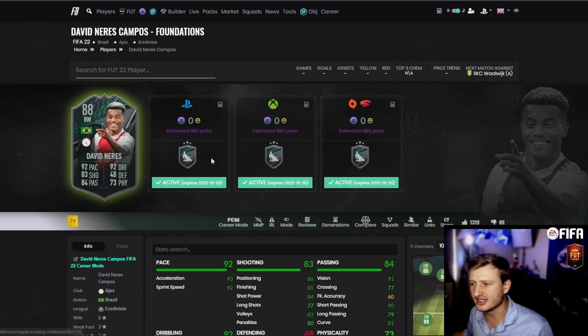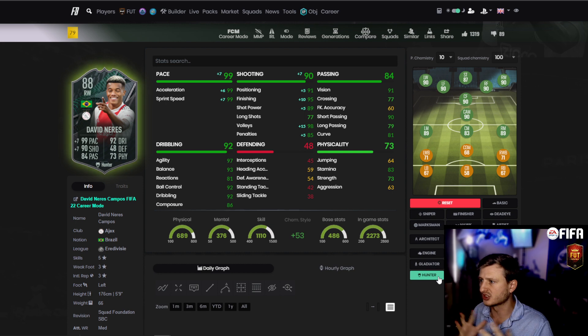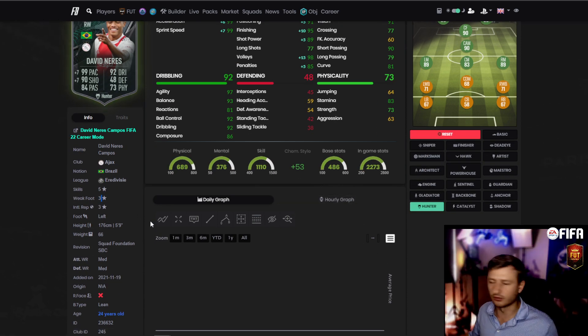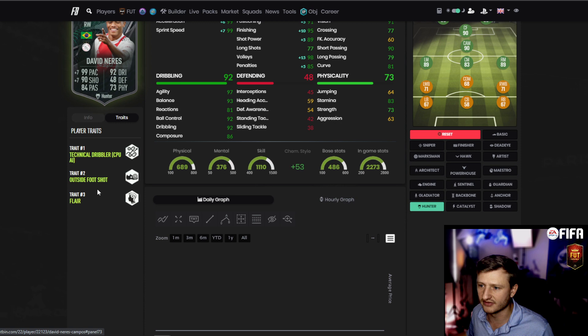Everything today. This David Neres card is absolutely insane. As a starter, it's incredible. This is one of the best cards to have, probably released so far, especially as a right winger. Three-star weak foot is the only thing that's a downer. He has the lean body style — it's going to feel like Vinicius Jr.